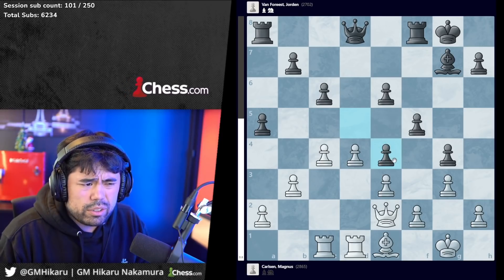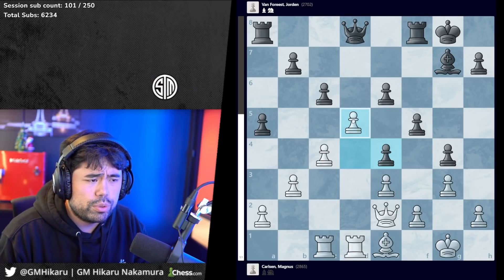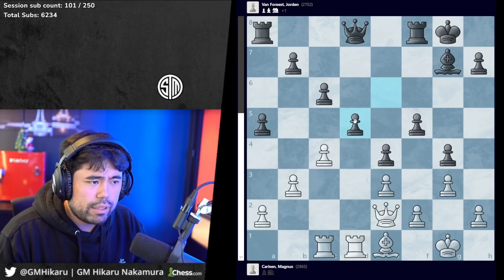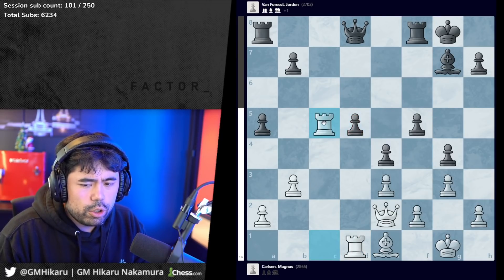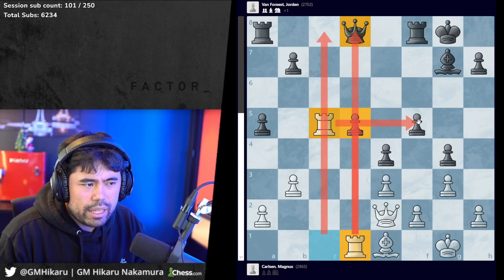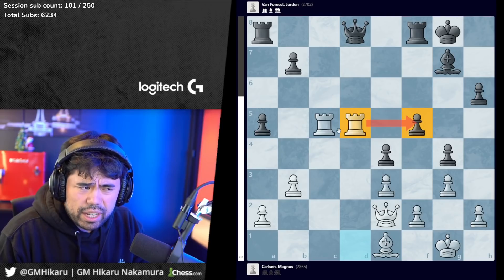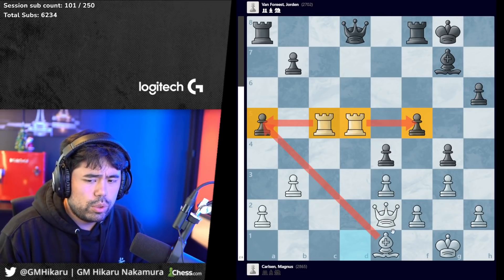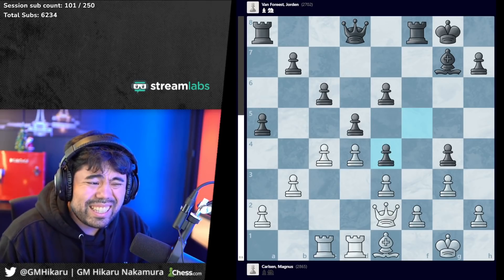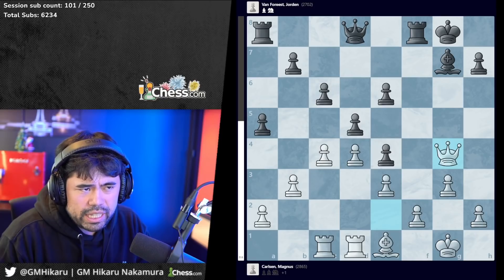G4 is played so Magnus takes. Now Jordan takes with the f pawn, gambiting a pawn. Jordan could have taken with the d pawn to avoid losing material, but after he takes e4 white can smash the center with d5. After pawn takes, pawn takes, pawn takes, white goes rook c5 - the rooks on c and d files are optimally placed with pressure on the fifth rank. F5 is weak, a5 is weak, and white is completely winning. Jordan correctly does not go for this; instead he takes with the f pawn. So after fxe4, queen takes g4, and now Jordan plays queen e8.